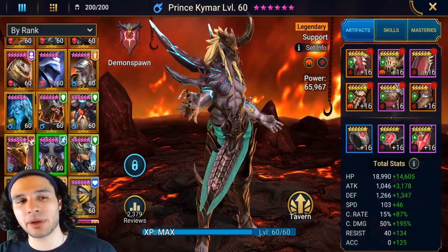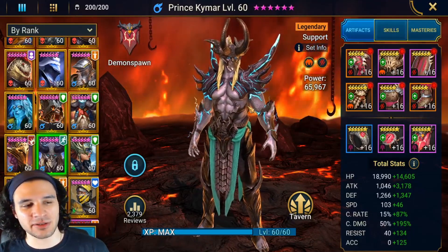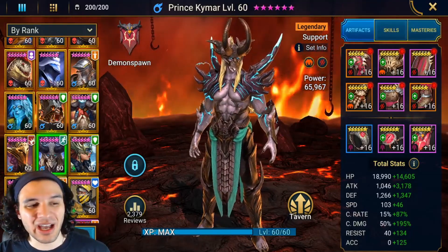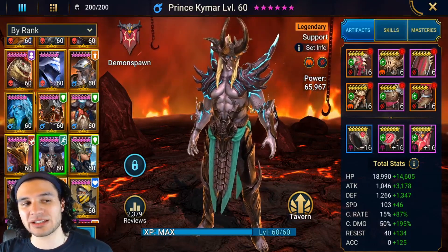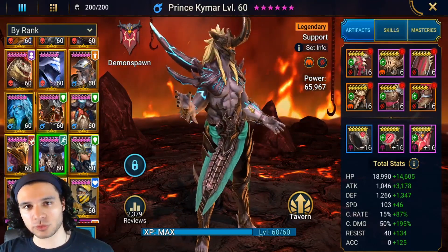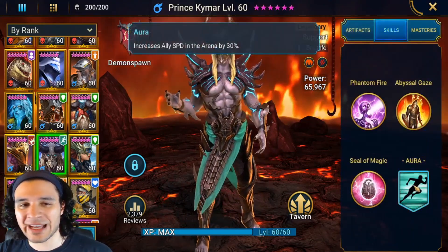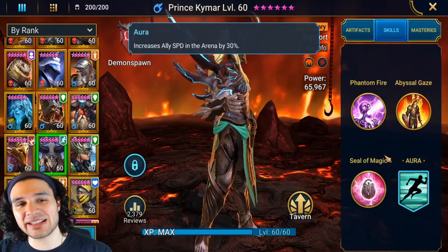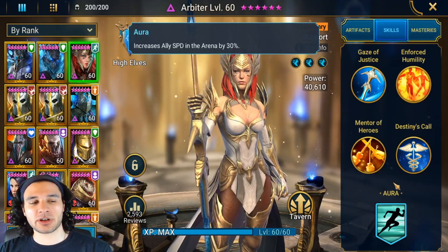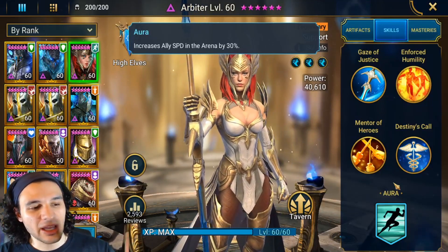The next question is where Kymar has the best synergy. The easy answer is: anyone with a long and powerful cooldown ability. Champions like Royal Guard with Takedown, Xaveir with her A3 that detonates all poisons, even Dracomorph who can keep reapplying poisons — any champion with an extremely powerful cooldown has incredible synergy with Kymar, especially in arena. On top of that, his 30% speed aura in arena is the same aura that Arbiter has.